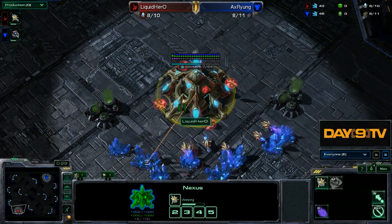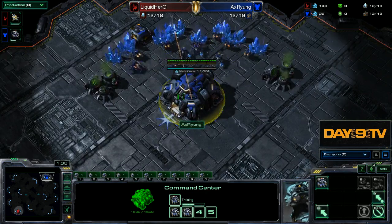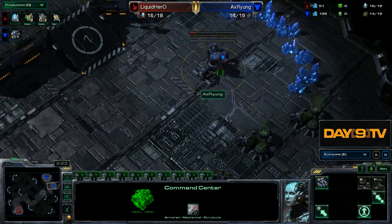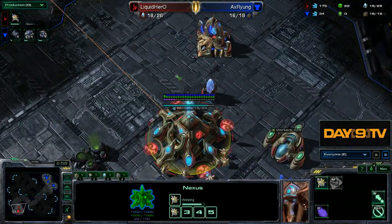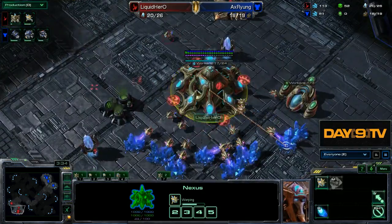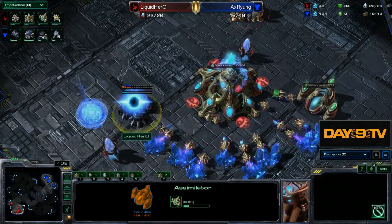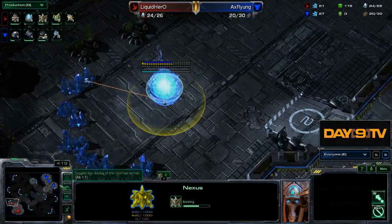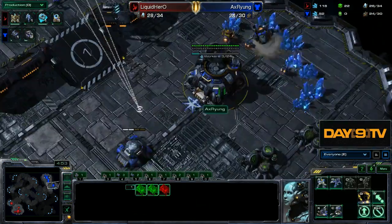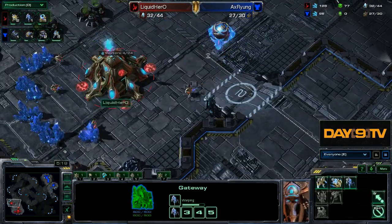We're going to watch both players' perspectives throughout this, and then we'll take some questions. So Ryung, again, very fortunately goes Command Center first. No Nexus first from Hero. Hero just instantly snatches up the expansion, puts workers back into gas, gets a second gas, skipping out on all them gateways and gateway units. Ryung looking very nice. This game hurts to watch. Anyone remember this one?